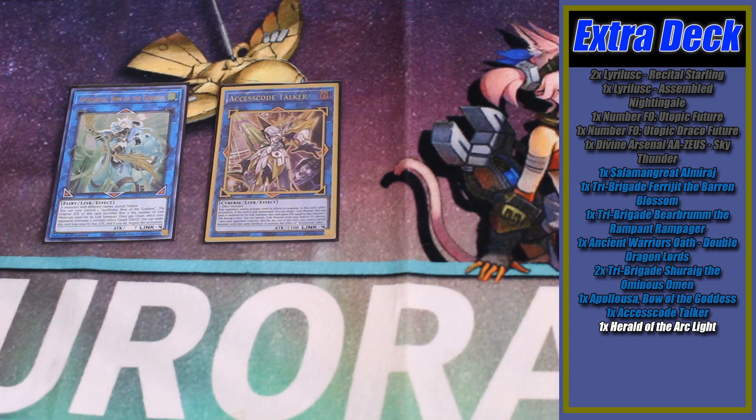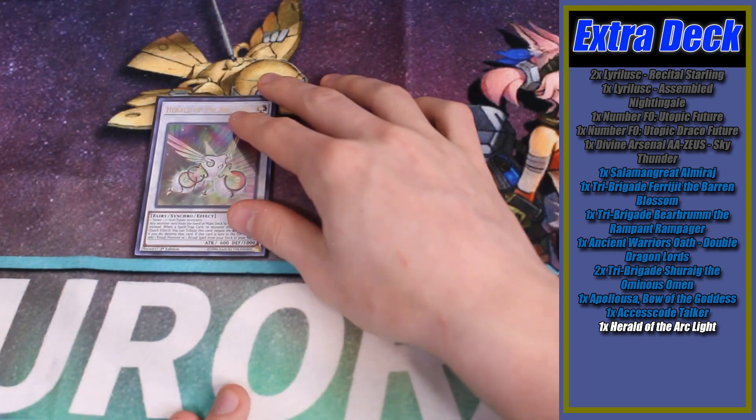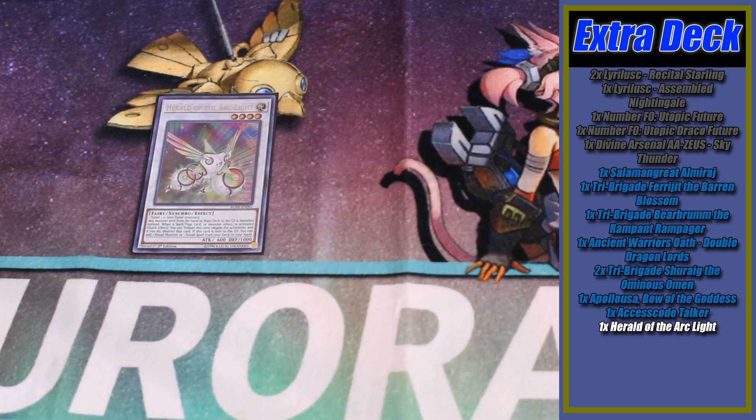We are playing Revolt again so we're on two copies of Shurig. I finally managed to find a Secret Rare Shurig at my locals — I'm really happy about that. One copy of Appaloosa and one copy of Access Code for your Link-4s. We are not playing Hraesvelgr anymore, so Access Code is going to be a lot less potent than usual, but we're still siding it for certain games. Appaloosa, until we get some more support, is going to be one of our end board pieces. Finally, as mentioned, we have the one copy of Herald of the Arc Light — really powerful floodgate against a lot of lesser decks, useful in the mirror match, and most importantly being an omni negate, absolutely huge for stopping things like Evenly Matched and Triple Tactics Talent.